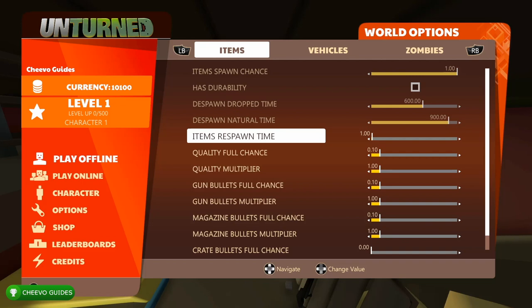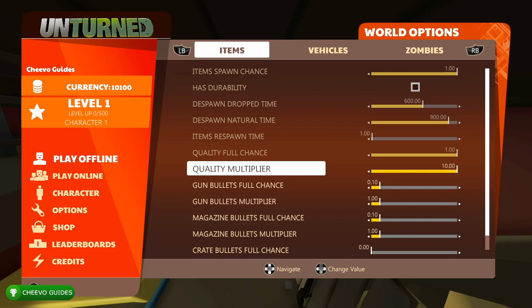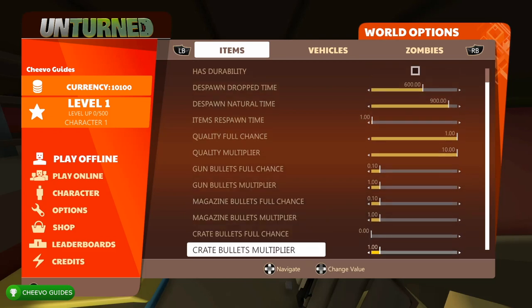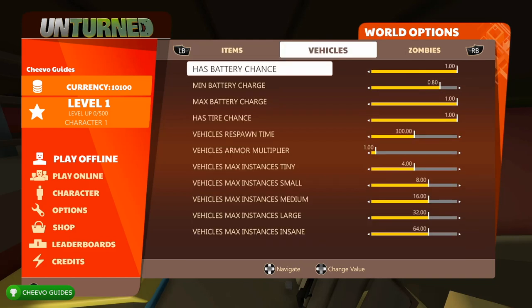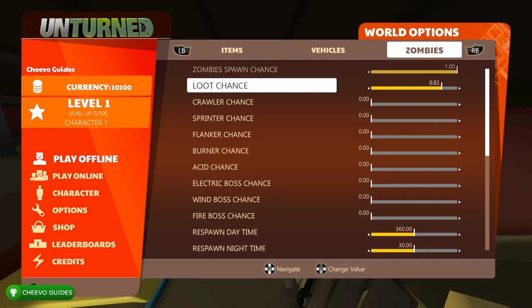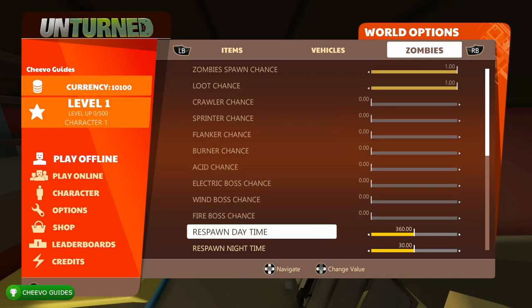There are tons of things you can adjust in here. For instance, we have achievements for killing 1000 zombies and getting 1000 headshots. We can definitely help our situation by adjusting some of these sliders — we can spawn more zombies, adjust our damage so we're basically in god mode, and rack up zombie kills really easily. We can spawn specific weapons like a sniper rifle to help get those 1000 headshots. We can also increase the experience multiplier to get times-10 experience for leveling up and maxing out your skills.